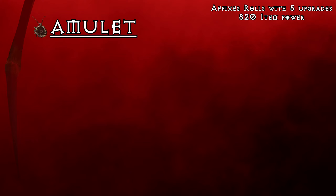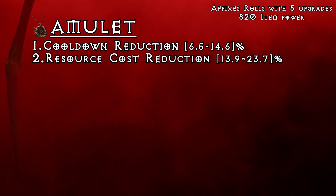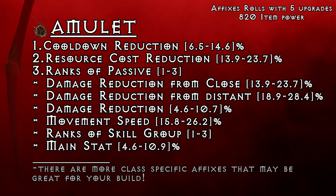Amulet is probably the gear slot that will be the hardest one to find with perfect stats. There are many good affixes you can get there. I would probably always try to get cooldown reduction and resource cost reduction on amulet — both are just too good stats to pass on in my opinion. Then amulet is the only place where you can get plus 3 passive from your class. The 4th choice can be hard and will depend on what you need the most. You can pick from damage reduction, movement speed, plus 3 ranks for a skill group or something specific for the class you are playing. Percentage increase to main attribute could also be an option, but probably only if you stack your main stat a lot.